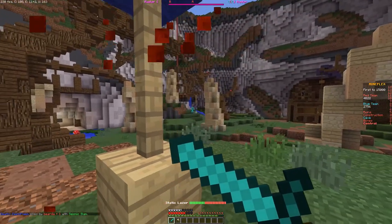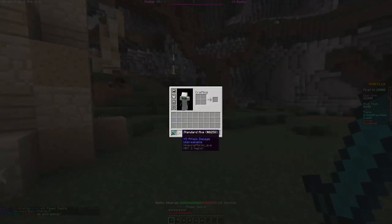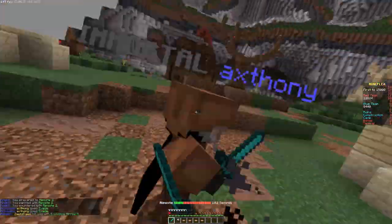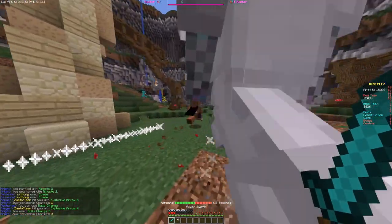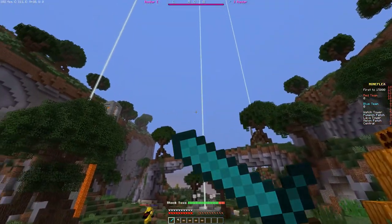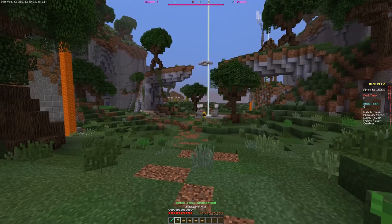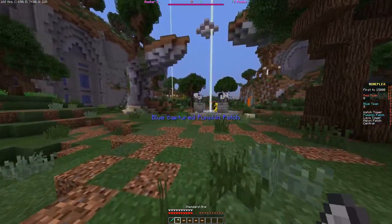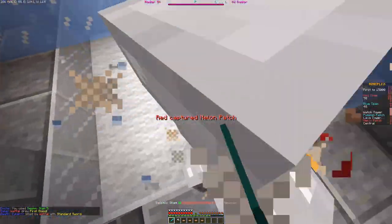Moving on to the more tanky classes now. First up we have the Knight in iron armour. The Knight has many PvP and defensive abilities such as Riposte, which if timed right allows you to be invulnerable to attacks for 2 seconds, and Bull's Charge, which allows you to literally charge into the enemies and damage them. Finally, we have the Brute, the most tanky class in diamond armour, with abilities intended to do large amounts of damage, such as Block Toss, allowing you to pick up a block and toss it at another player dealing damage, as well as Seismic Slam, which allows you to jump up in the air and deal massive damage wherever you land.